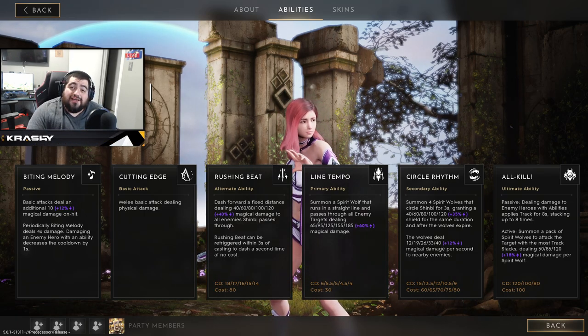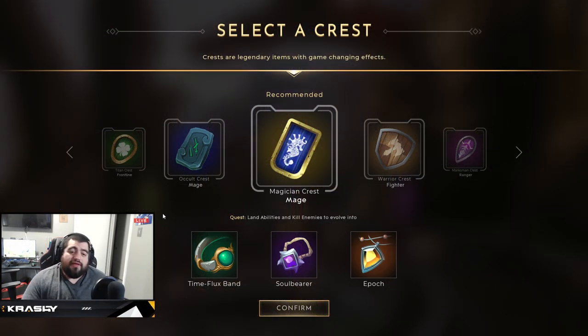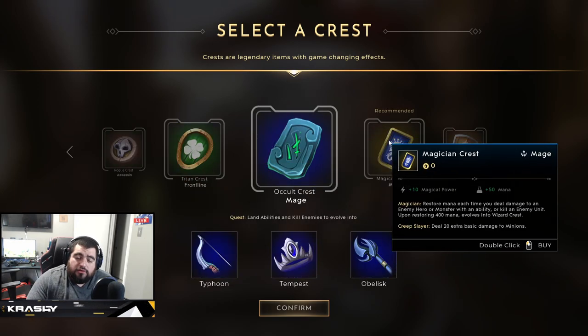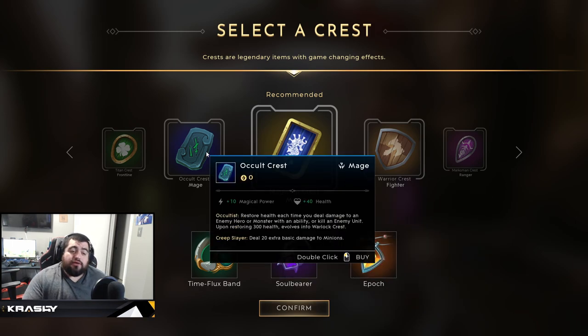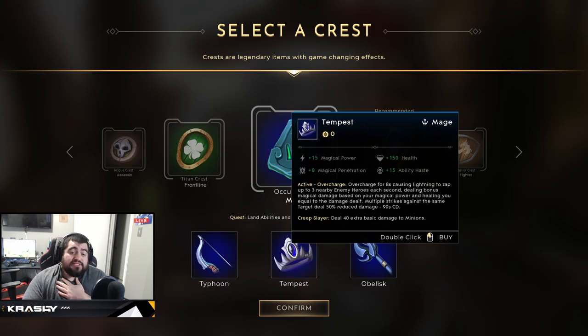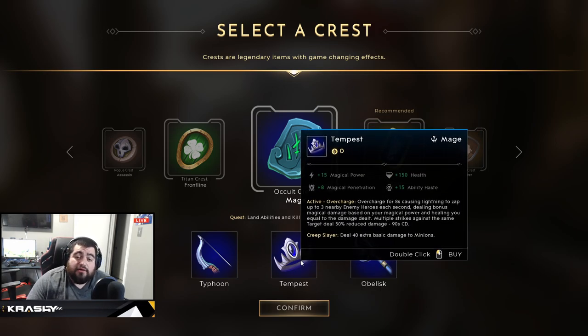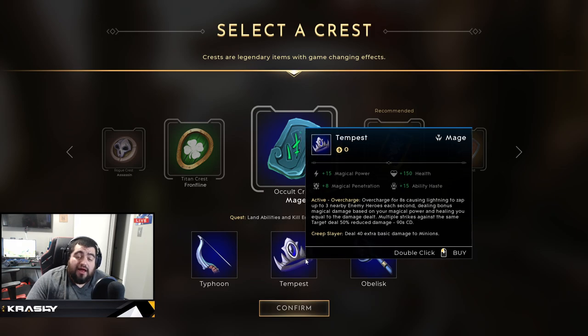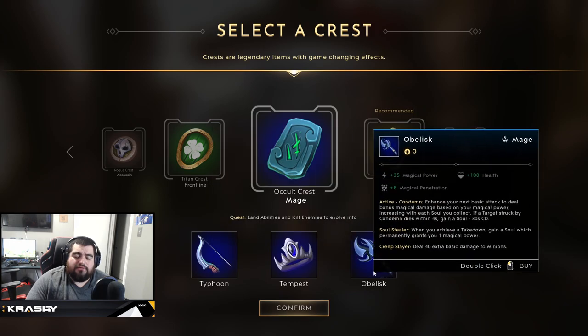Here we are at the start of a practice game. We have a choice about the crest — the Occult Crest and the Magician Crest. I love Tempest specifically with the Occult Crest for jungling. Tempest gives 15 magic power, 150 health, 8 magic pen, and 15 ability haste — this is your sustain. If you want a burstier option, Obelisk is great on the Occult Crest as well. I wouldn't really pick Typhoon on her.